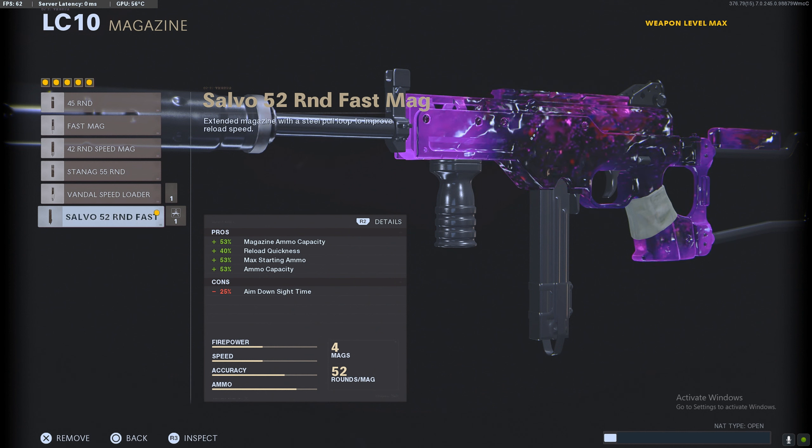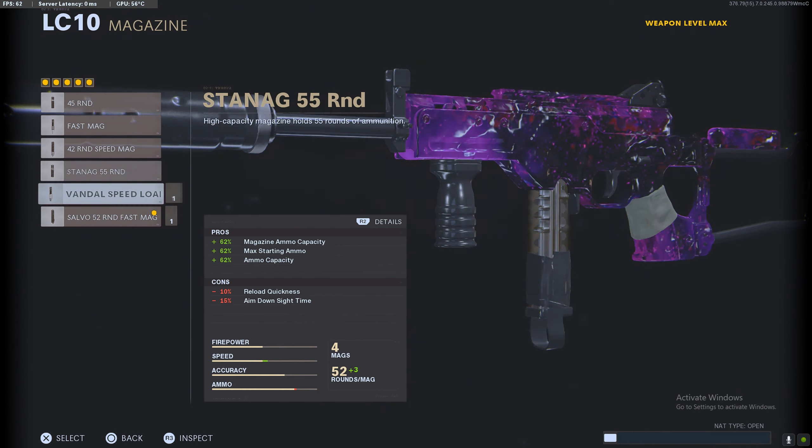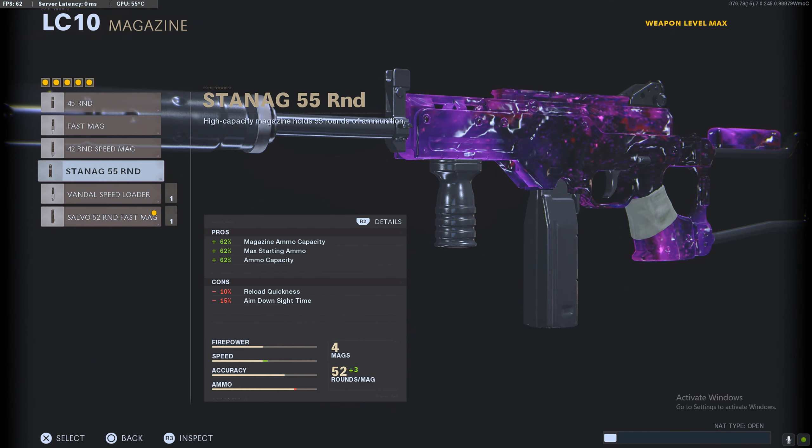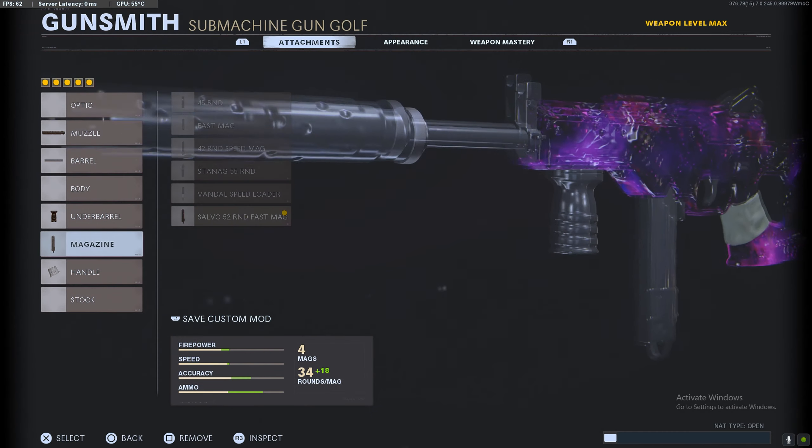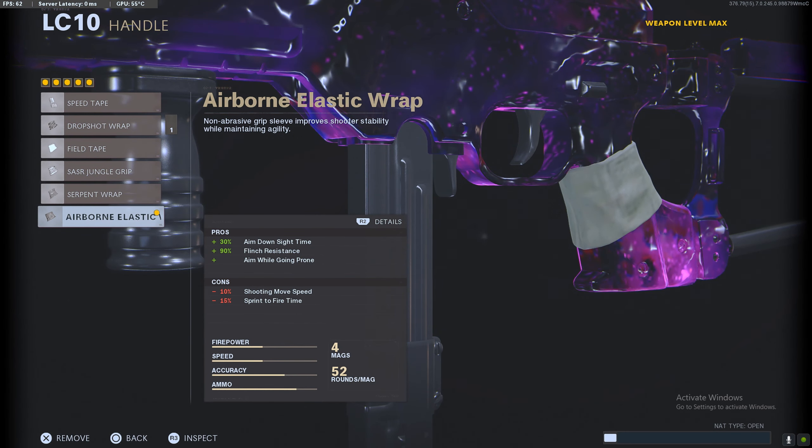For the magazine, this is very much personal preference. I run the 52-round fast mag to get the maximum amount of ammo while also keeping that quick reload time. I just don't like the normal rounds — it feels too slow. You do lose 25% on ADS speed but we're going to gain that back in a moment.